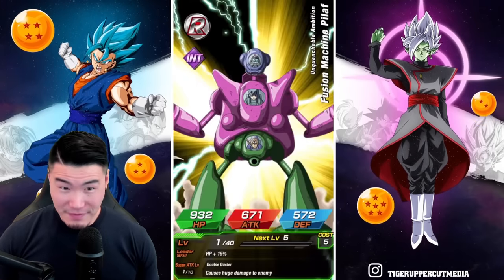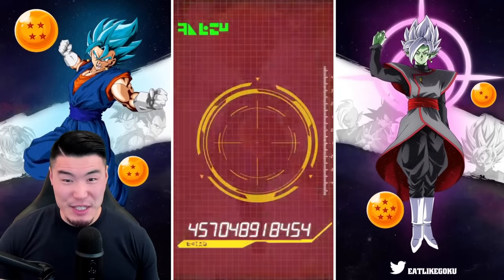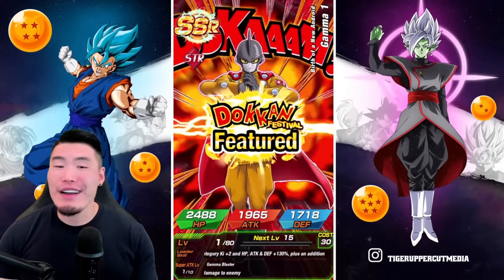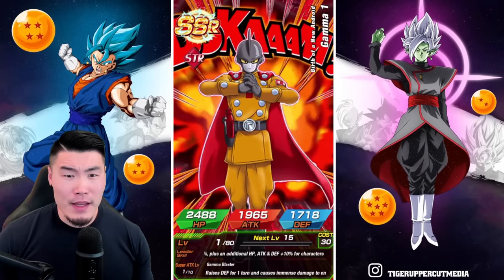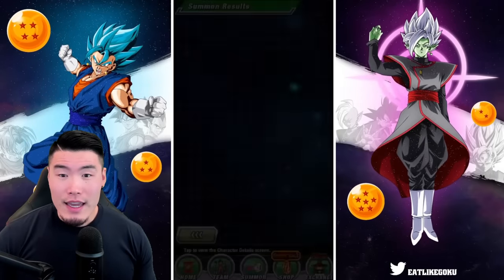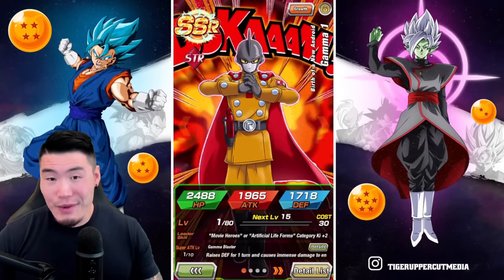Oh, I do need him — Gamma 1, acquired! I'm not sure which dupe that is. I definitely have dupes but he's not rainbowed — that might be like dupe number two, possibly. Good multi. We're getting somewhere, we're making progress. I'll lock him up. I don't need that other one — I should probably exchange him for coins actually.